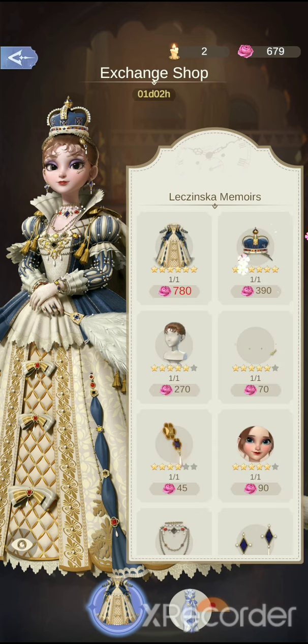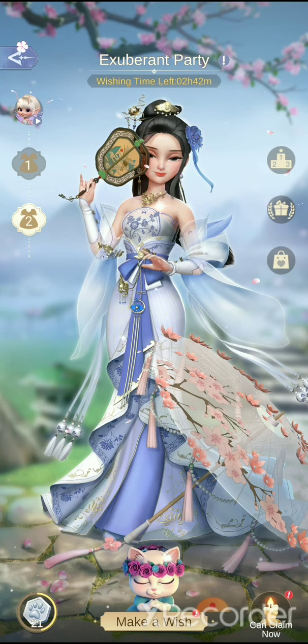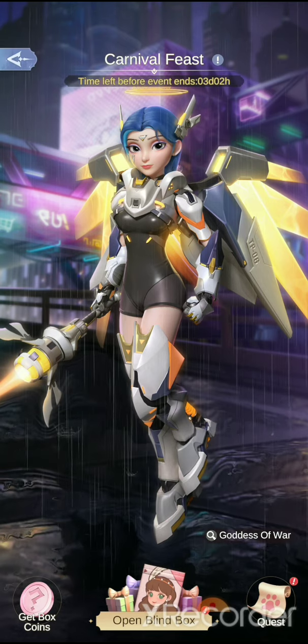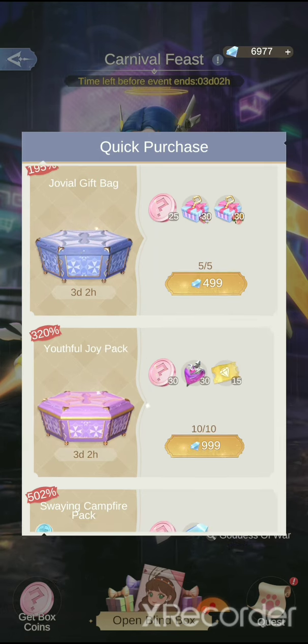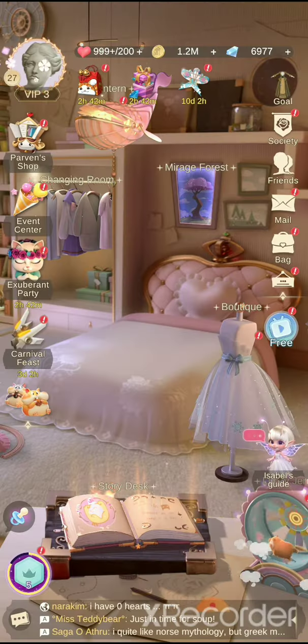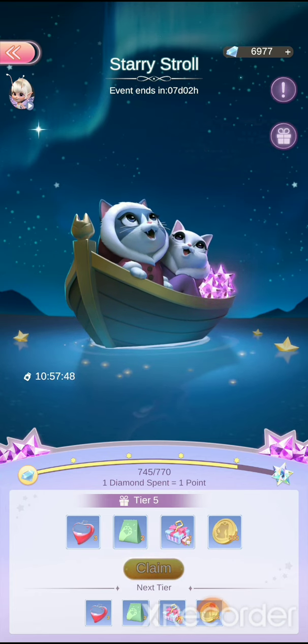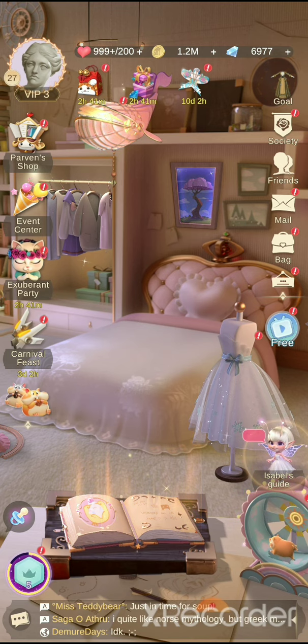If you have some item you want exclusively, you can go and spend your tickets for it. There's also a blind box event happening right now where you can spend a large amount of diamonds to get some goodies. You get 25 coins — so that's at least 125 for that one. Blind boxes are very expensive, but the Starry Stroll is here so you can at least get something back for it.